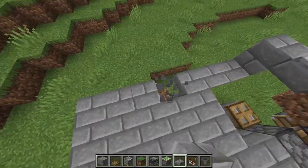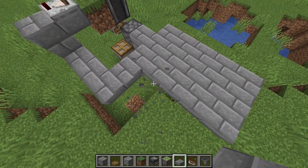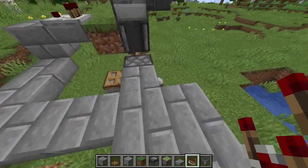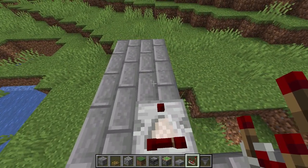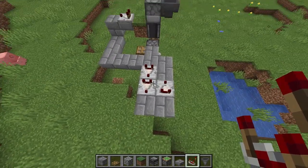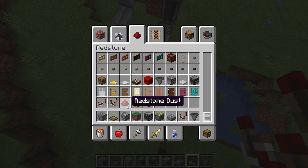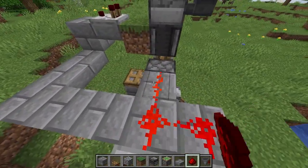You only really need a two-block wide gap like that. Now come from your piston out two — one, two — then place one comparator there and another one there. On this side place one facing that way. Place another one there so you have two comparators each side facing that way. Grab some redstone dust and connect up your comparators.